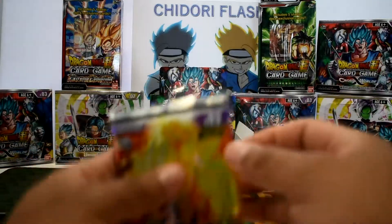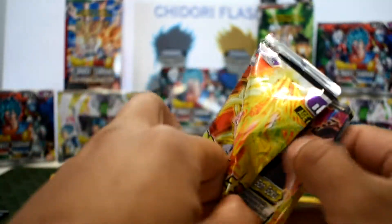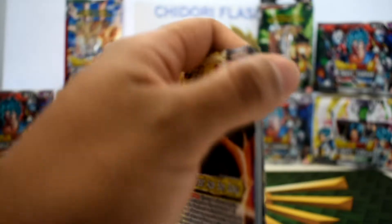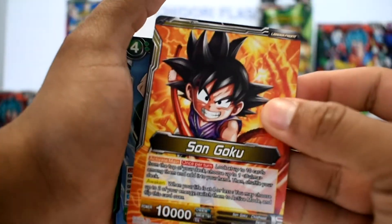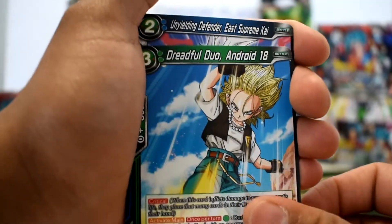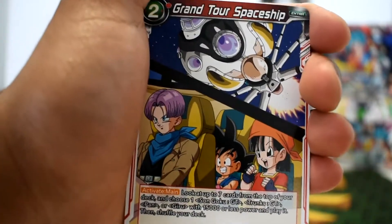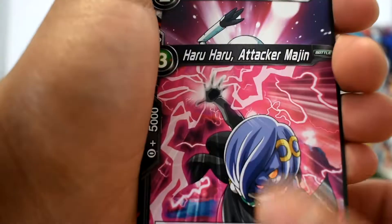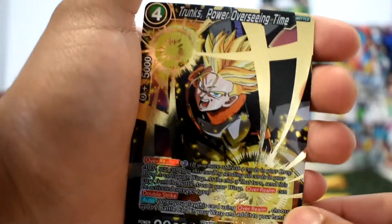Next one, we have Super Saiyan 3 Goku on the front cover. Starting off with Uncontrollable Great Ape Son Goku leader card, Android 13, Justice Topo, Android 18, East Supreme Kai, Supreme Kai of Time, Giru, Grand Tour Spaceship, Striker Bardock, Attacker Majin, Handy Giru. For our foil we get another super rare — Trunks Power Overseeing Time! That is two super rares!